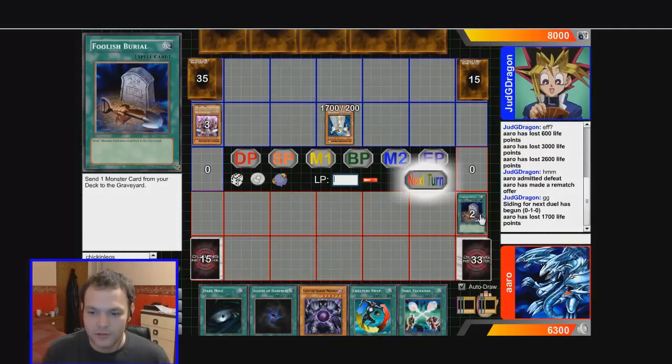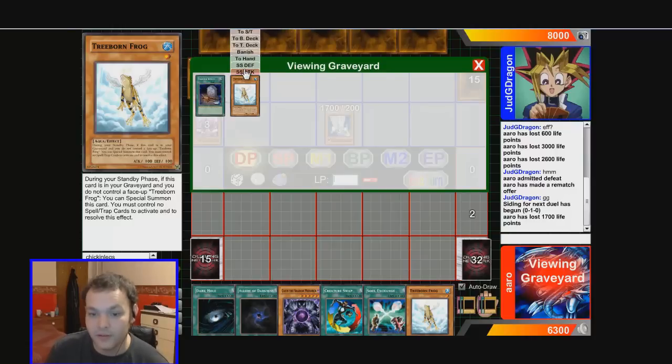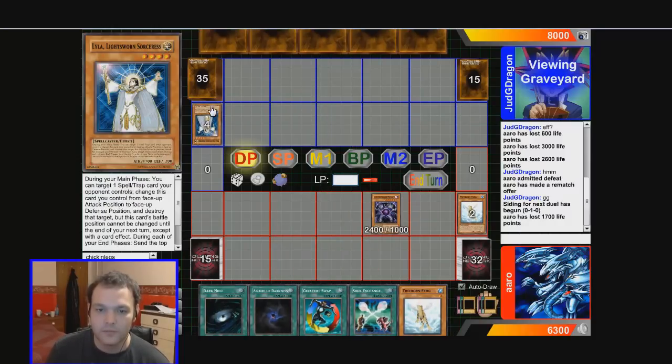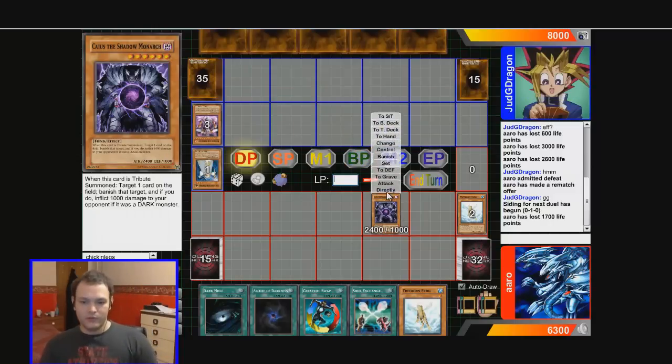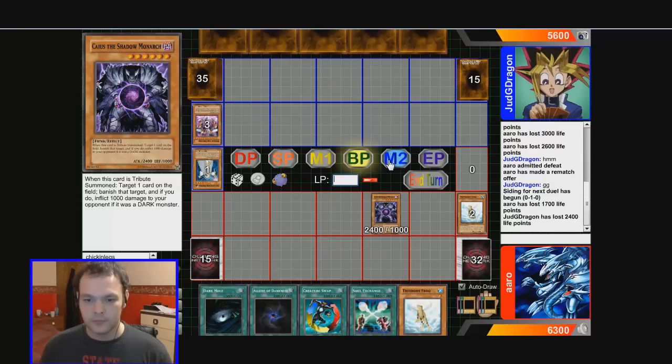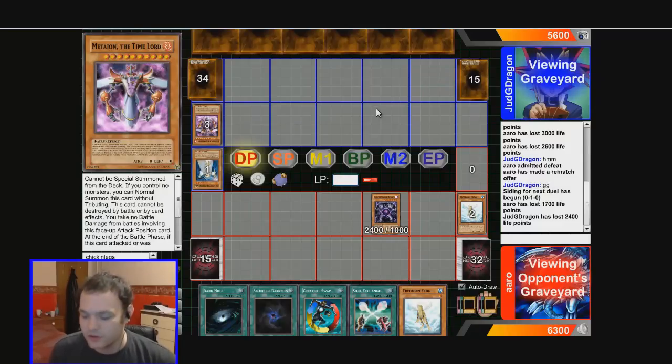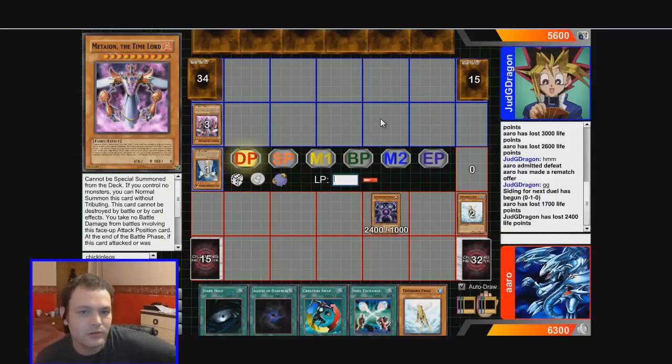What do we want to do here? We drew a frog — we could bring back Treeborn Frog in attack mode and then go to Creature Swap. Or we could just go crazy straight into Caius. I'll banish and take 2400. Now we're going to end our turn and hope he doesn't go absolutely mental. The problem with his deck is probably consistency — he's got to run three Solar Recharge, so it'd be hard to have all those Lightsworns and those really crazy other light monsters as well.